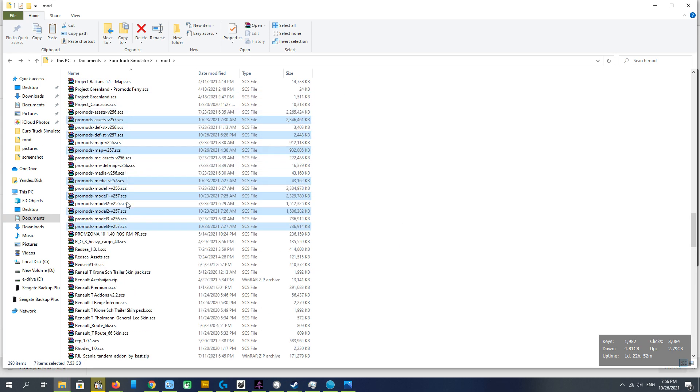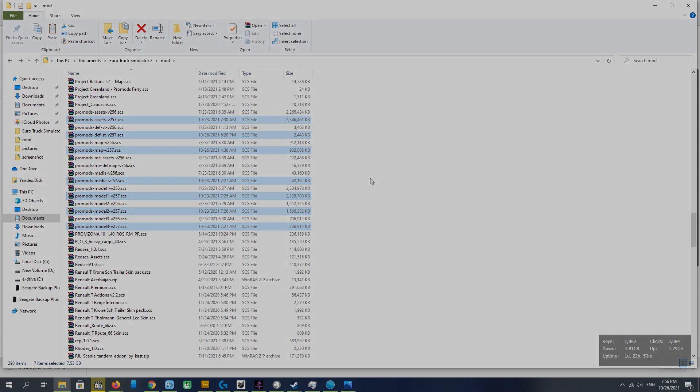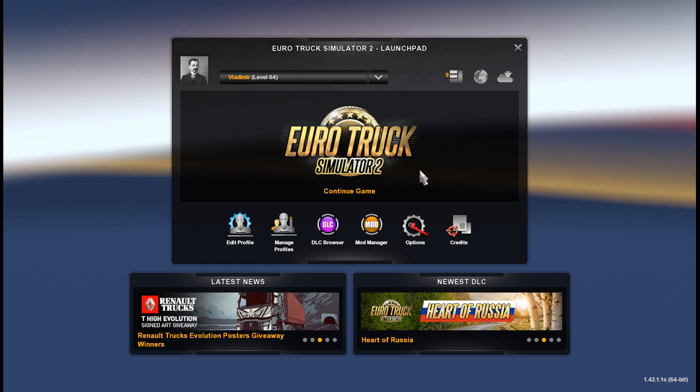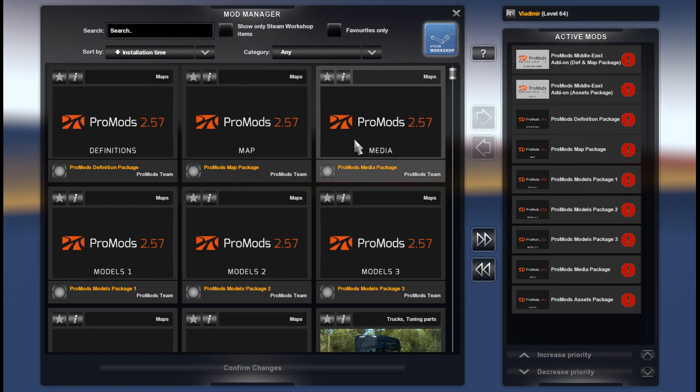You can see we have the old version and the new version in one folder. Now let's go to the game and see how to set it up. We are still missing the new version of the Middle East Addon — it will come later. As always, it has to be set up under Promotes. Now we are in game on version 1.42. Let's go to the mod manager.